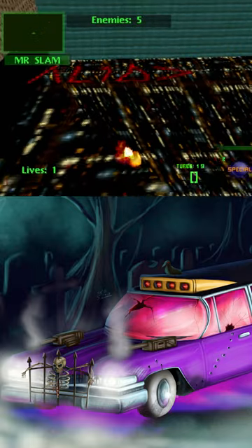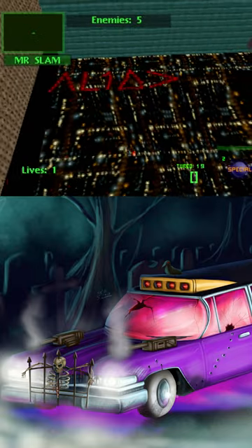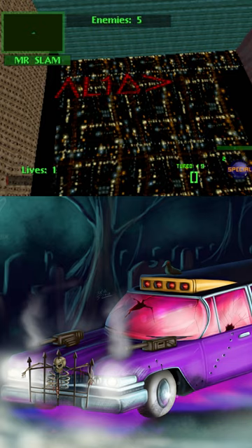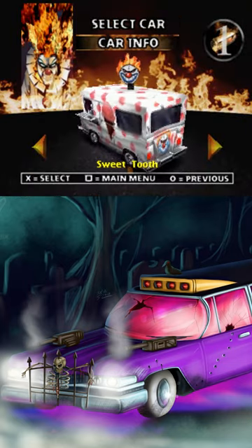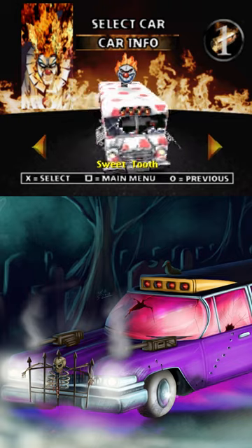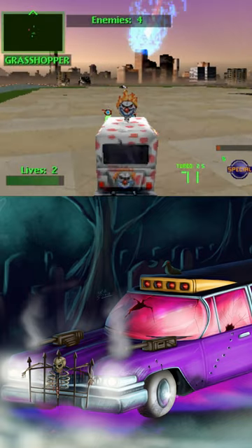Once you hit the ground, you should see a cheat code that says Up, L1, Triangle, Right. Input this code on the character selection screen, then BOOM — you should now unlock the Twisted Metal mascot, Sweet Tooth.